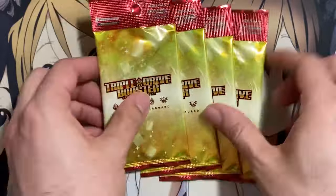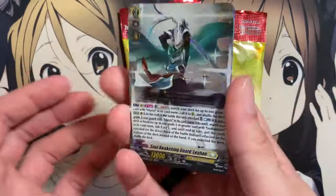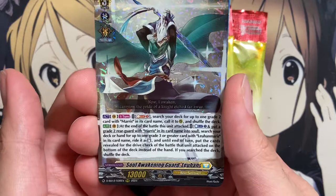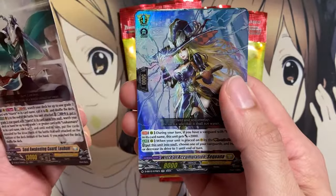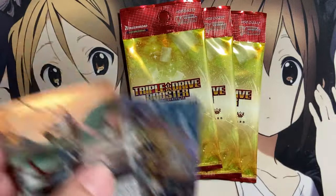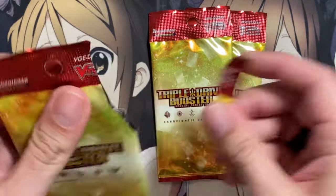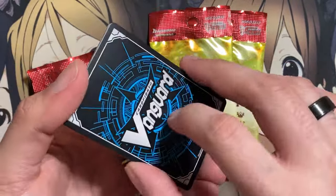How many packs do we have left? Four packs remaining. Our triple rare is a Soul Awakening Guard Lahann — that means I have three copies of this card, not bad at all. Witch of Accumulation Sequana and Serene Maiden Lena as well. So at least I'm pulling well. Maybe I can pull one more of the Ironsmith or one more Regalis piece — I got one so I'm at least happy with that.